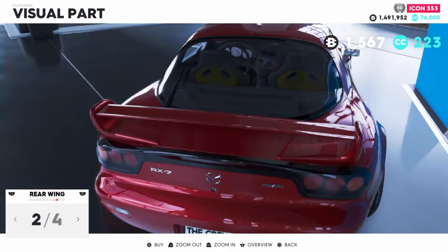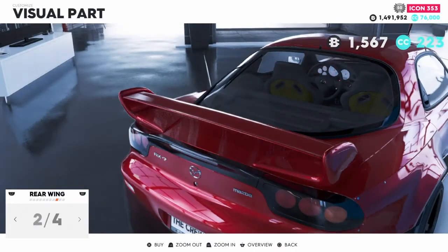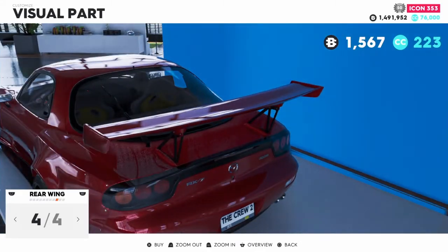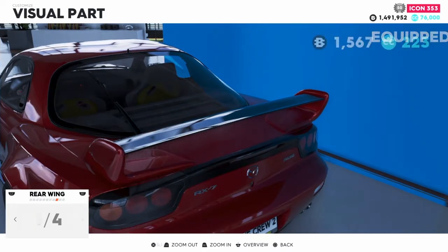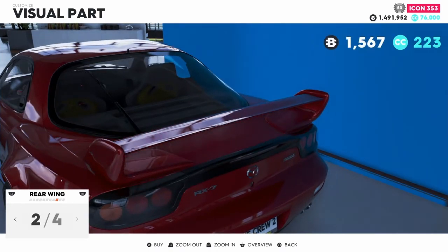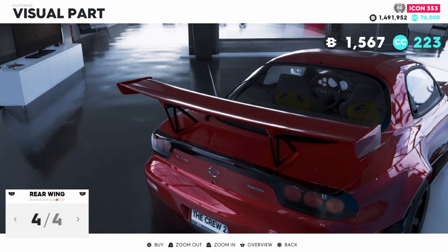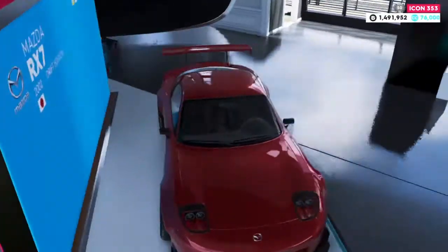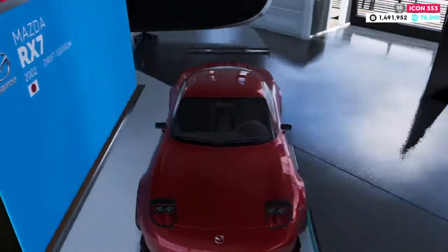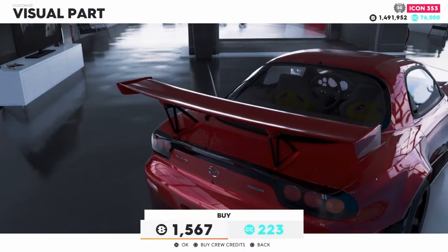Alright, so we got the stock wing here, and there's kind of a carbon fiber one, a colored one, a big wing, and that wing. I wish I could see the front of the car. I feel like that one looks more like a race spoiler.